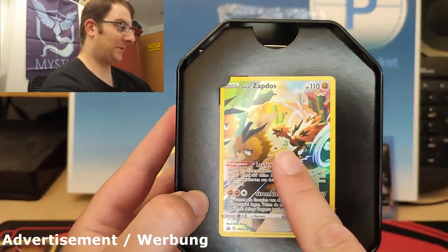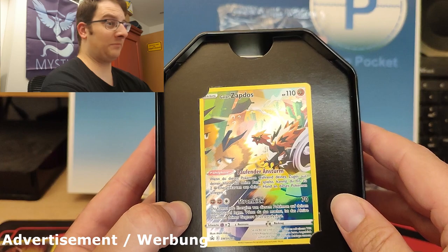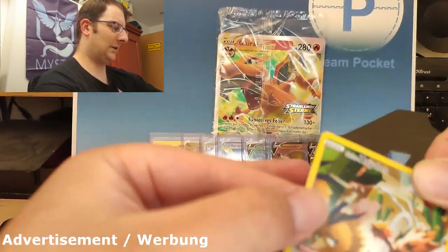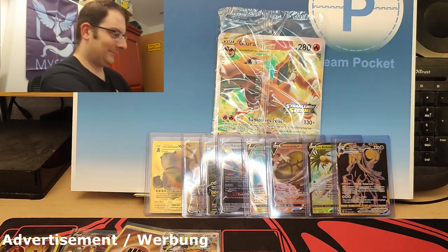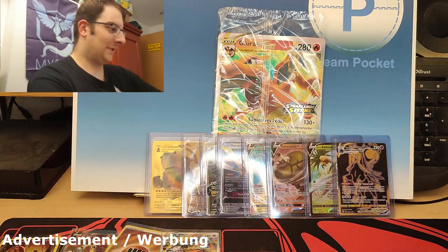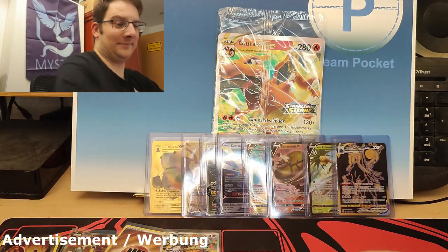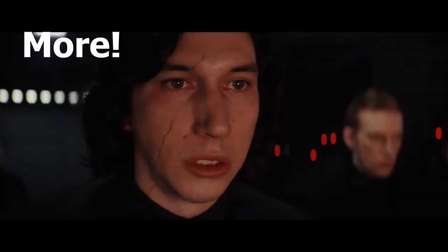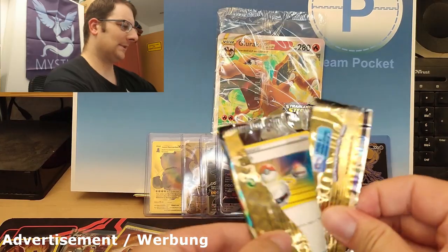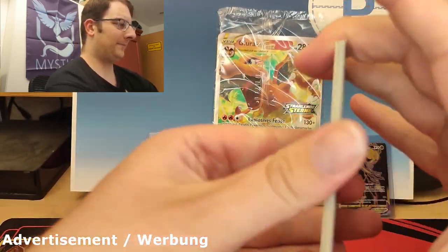Alright, second tin — Zapdos! You can see the Zapdos running after a Dodrio. Trust me, that Galarian Zapdos with those big legs is gonna catch it. There we go — cardboard to the side. Pretty promo card, code card. Four packs — let's go! Coat to the side, wrapper to the side, four from the back, swing it around.